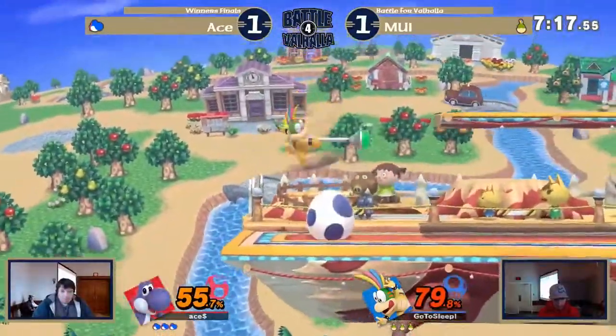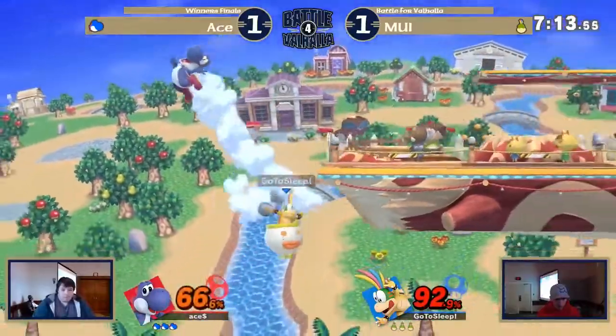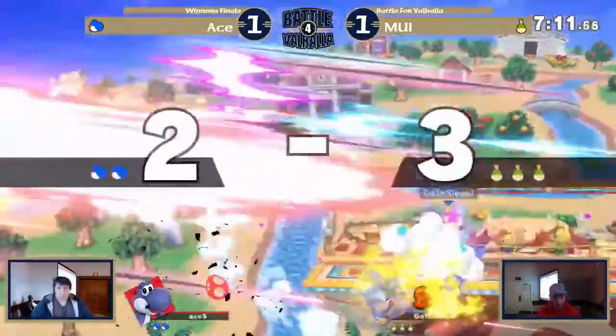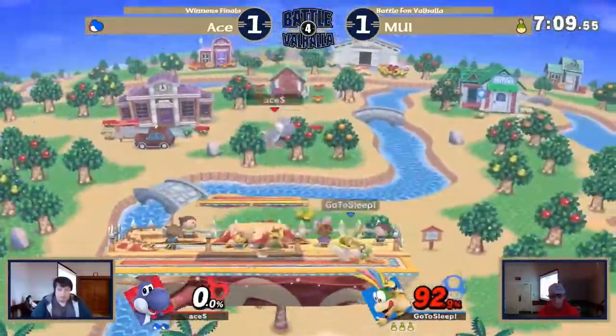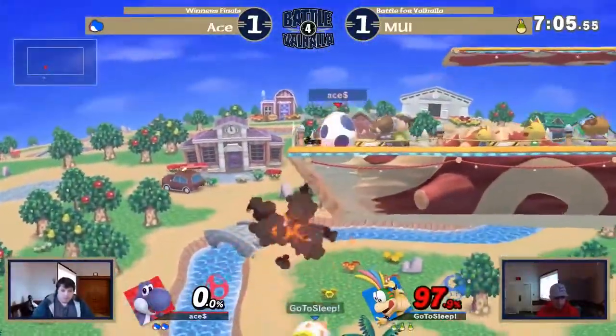Shoutout to Donkey, by the way. He gets the down smash, knocks him very far off stage. He's gonna get the edge guard. MUI calls him out, and that happened again — that happened the first game where Ace went off and got aggressive, and MUI punished him for it.